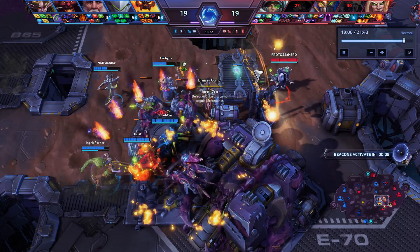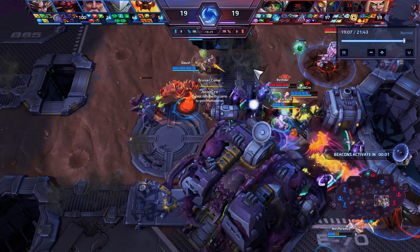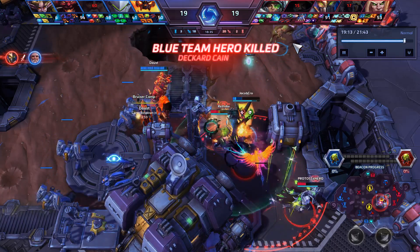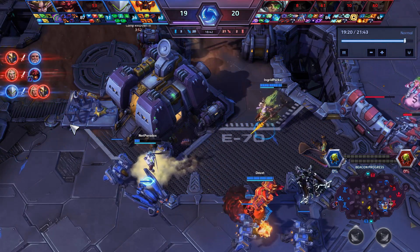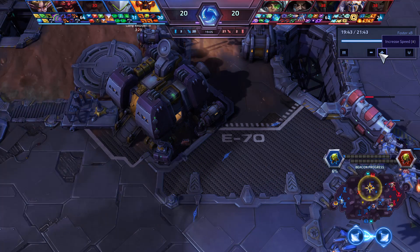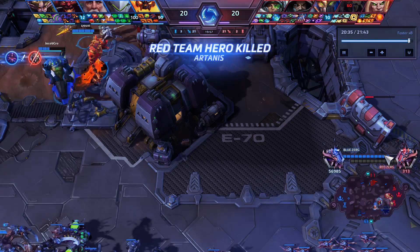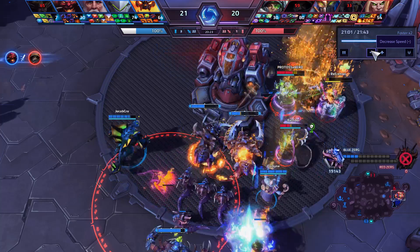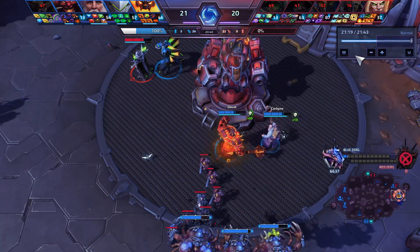Managing the camps on this map and drafting well is the most important part. If you can manage the camps and draft well, you will pretty much always win this map. The play of this map is debatable compared to a lot of other maps as there's not too many strategies to choose from — at the end of the day, it usually comes down to how well you drafted and how well you manage the camps. We have a Lava Wave going out, a boss going out, and the objective going out, which allows us to push in and finish everything off. And that is Braxis Holdout — if you enjoyed that, feel free to subscribe and check out some of the other map guides.